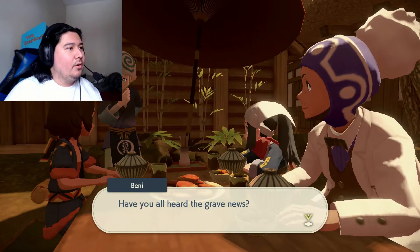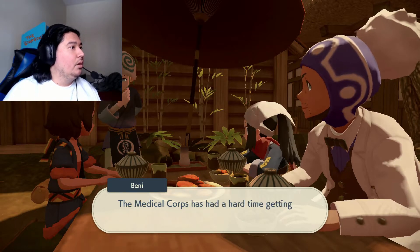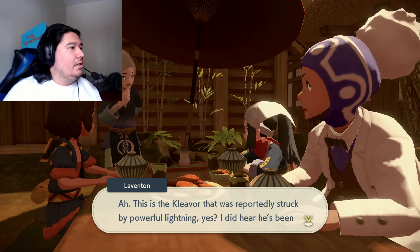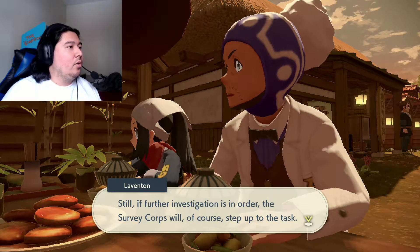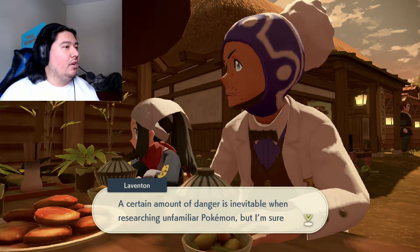Have you all heard the grave news? That frenzied Cleavor from the rumors — it ended up mauling some of our Galaxy Team folks who went out to investigate it this morning. The medical corps has had a hard time getting all the injured back on their feet. This is the Cleavor that was reportedly struck by powerful lightning — he's been behaving most erratically since then. A certain amount of danger is inevitable when researching unfamiliar Pokémon.